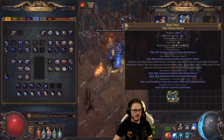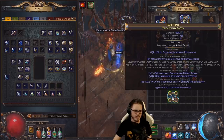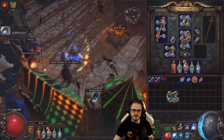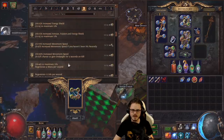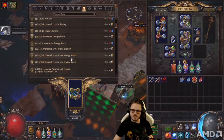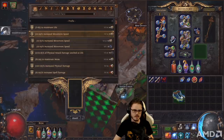They're not very good. However, they do have an open prefix. We're going to mastercraft the move speed, and then we're going to exalt slam the suffix. Give me the move speed. 24 move speed — nailed it.